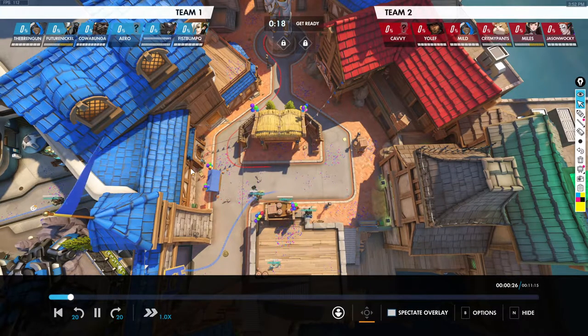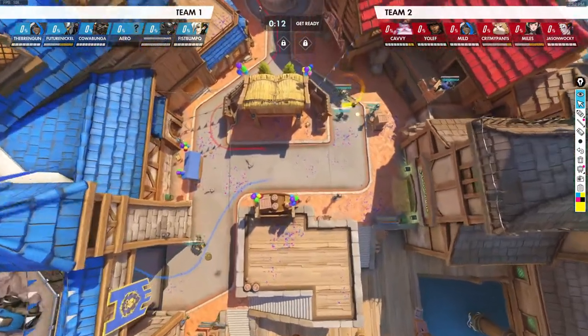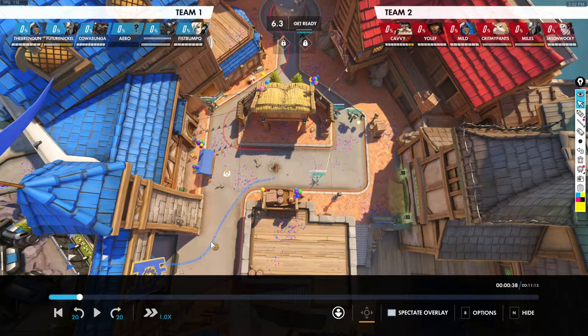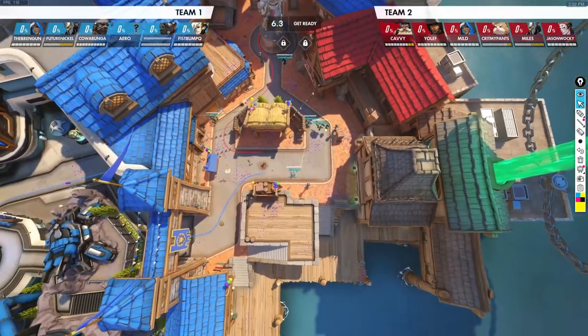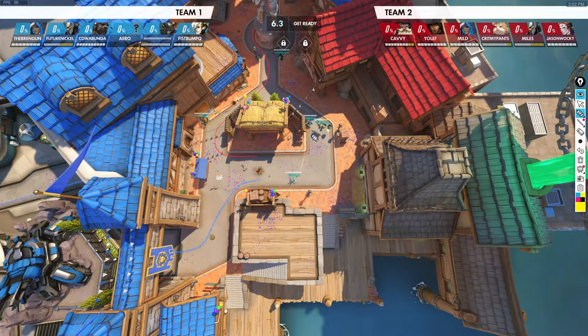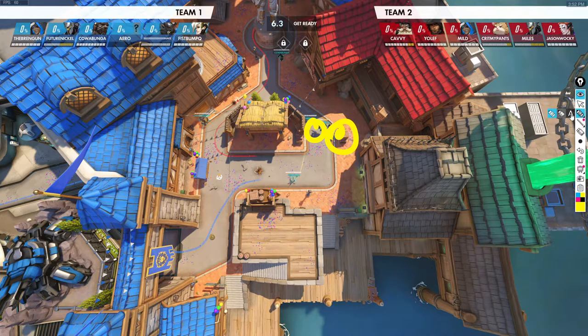Okay, so Blizzard World defense. Starting off positioning for Ana — there are a bunch of different positions you can take as Ana. One that I would generally try to avoid is being right here on the ground, because there's not a lot of cover for you.